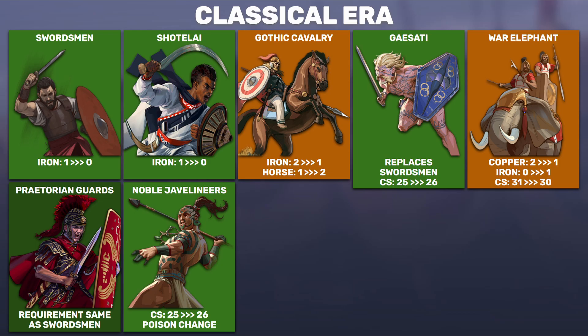For the Noble Javelineers of the Mayans, they get plus one combat strength. There's also a change to the poison effect — it used to be minus two movement and minus one range, but now it caps the enemy unit at two movement and one range. This makes them stronger against later era units with high movement, which is interesting but not a huge deal since you'll likely upgrade these units anyway. Raw combat strength is still the biggest advantage in the game.